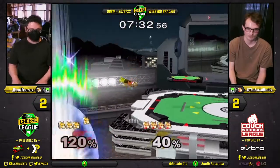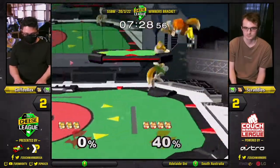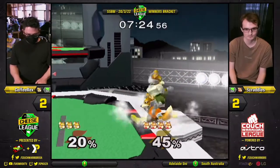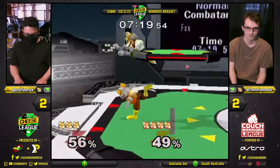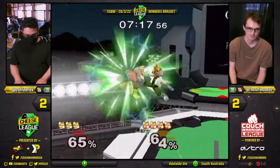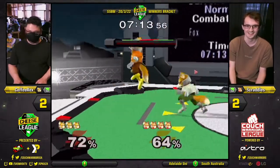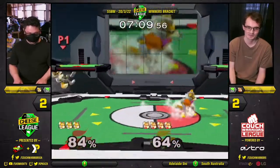He charges the up smash but it's a straight up DI. I think an up air would have just finished that, honestly. I think you gotta go for a pivot up smash there, or a back air to get the edge guard situation. He got the clean-up anyway — up through up smash. Good choice. My coffee's crumbling. And he snaps to the ledge by the skin of his teeth.